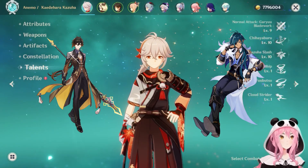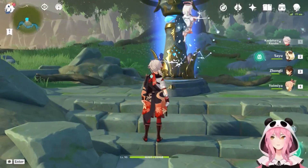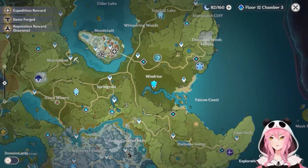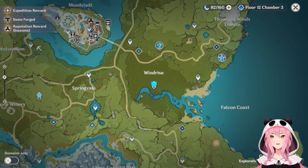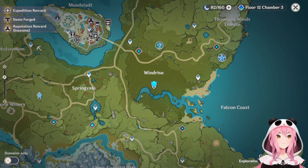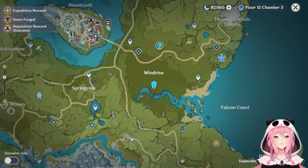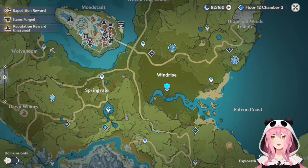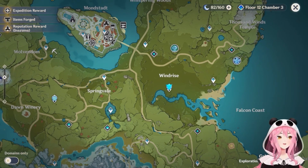The first area I'm going to take you to is Windrise, right here on the map — the big tree where Venti hangs out. I picked this area first because it's in Mondstadt, so it's going to be accessible to a lot of new players. It might not be the best spot but it is a spot. This is also a lazy farming guide, meaning no enemy encounters on the way to the crystal flies.